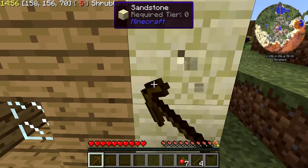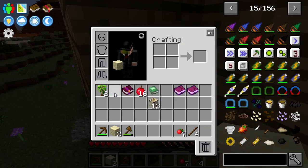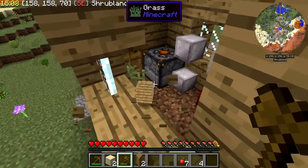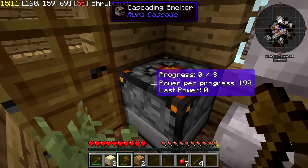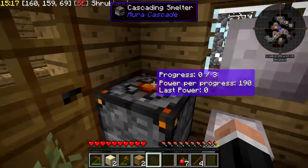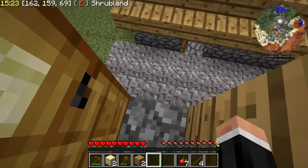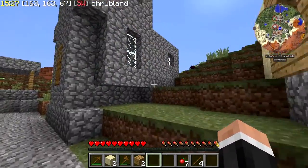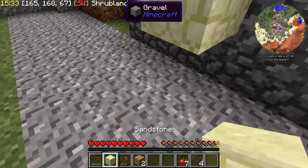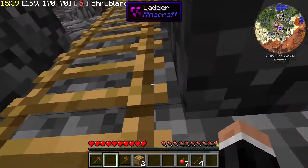We can do it that way. There we go, let's have a little look. A Cascade — okay, that is going to be weird. I think this is a fairly new mod, I've seen it around. Aura Cascade might be something that does power. I have no idea about how to get power.